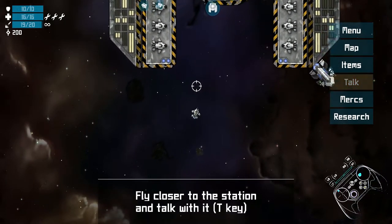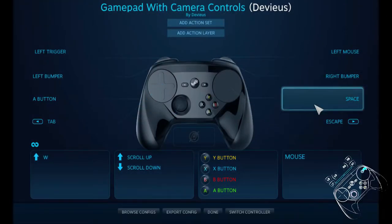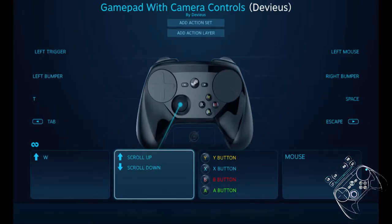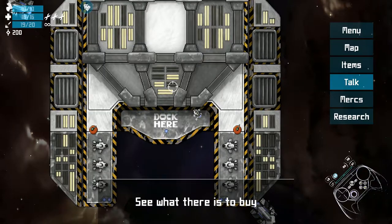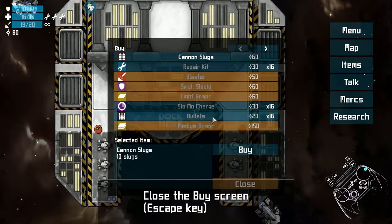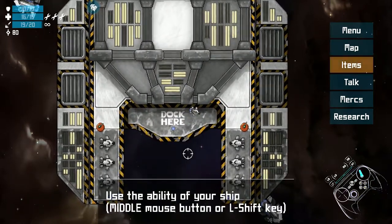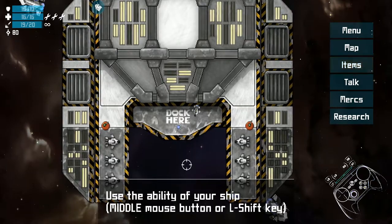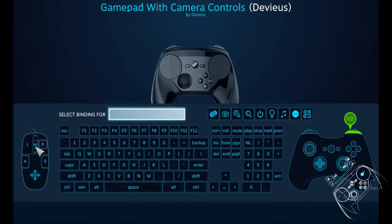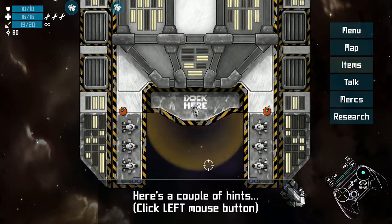Fly closer to the station and talk to it with T. You are now the T button. Let's see what there is to buy. Buy some things with the space key and close the buy screen. Use the ability of your ship — middle mouse button or shift. I've got a bunch of buttons here but I'm not doing anything.